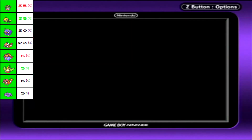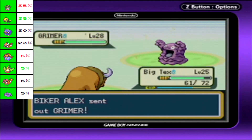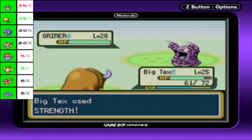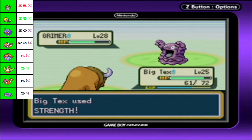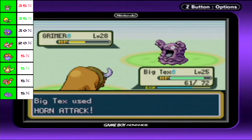Big Tex can try tackling this one since it's more specially defense oriented - his high physical attack will work out wonders. Tasty damage. Why must you take away everything that I love? Eat horn. That works.